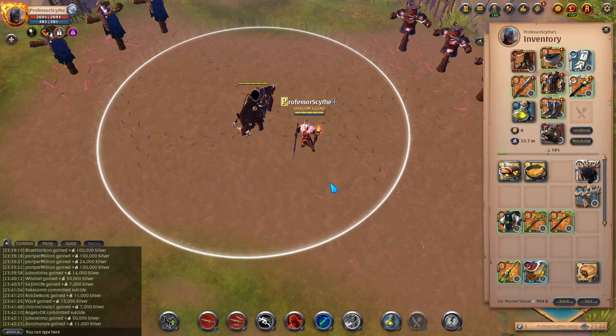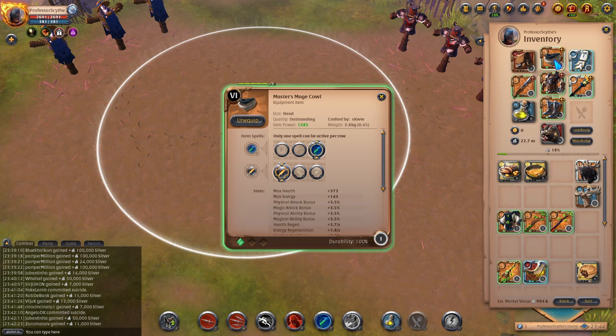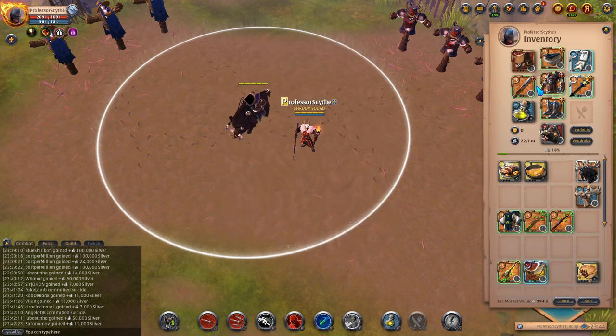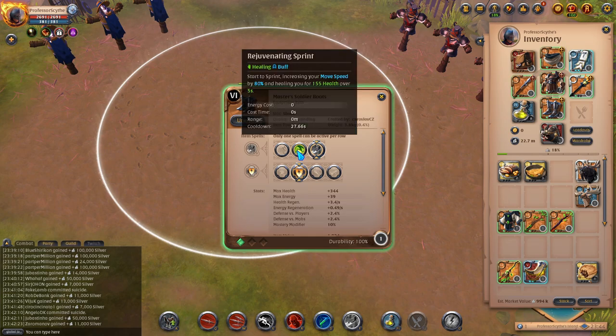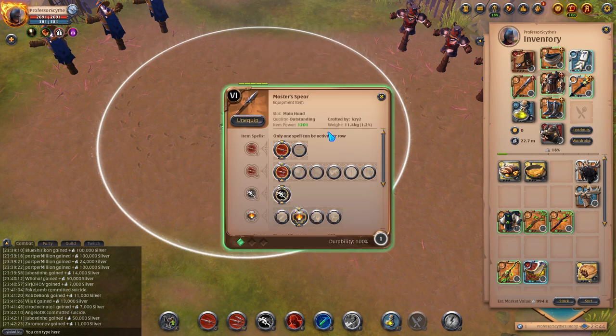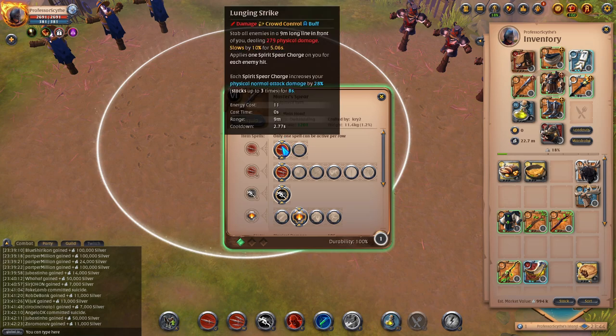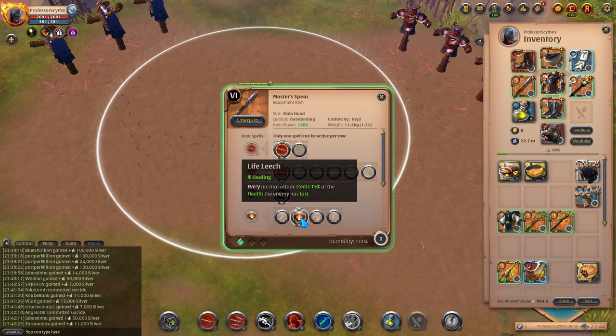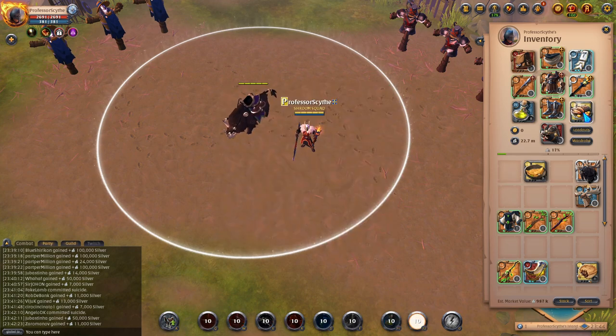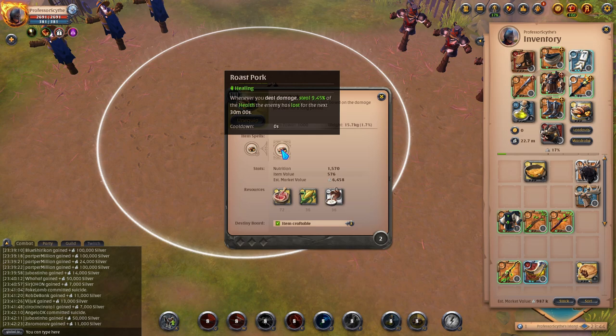What I have right now is a one-handed spear build. I'm rocking a mage cowl with poison, a mercenary jacket with bloodlust, and soldier boots. I either use wanderlust or rejuvenating sprint. For the spear abilities, I use lunging strike, force of spears, and reckless charge, and you always want to use life leech. For food, you're going to want to use roast pork — whenever you deal damage, it steals 9.45% of the health the enemy has lost for the next 30 seconds, giving you a passive heal on primary attacks.